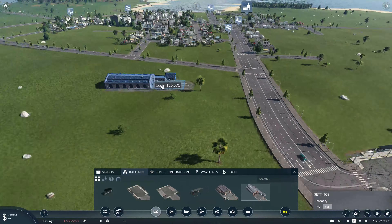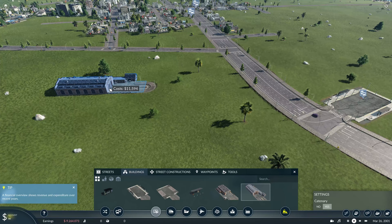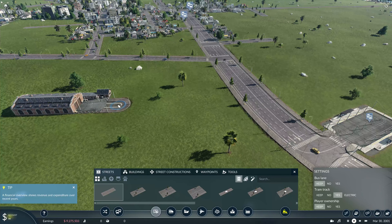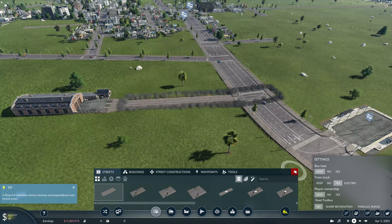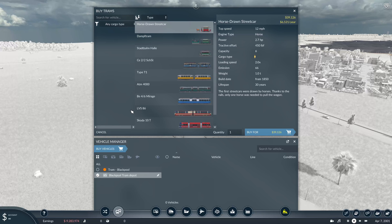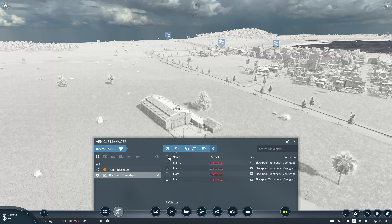So let's add — just like around here. And then we just want a basic street. Let's see what trams we've got. I have only left the vanilla trams on. Looks pretty good. 43 miles an hour — quite like the look of this one. This might be one of the new ones actually, it's in the deluxe pack. So I think we'll add four, and we'll add them to the line.